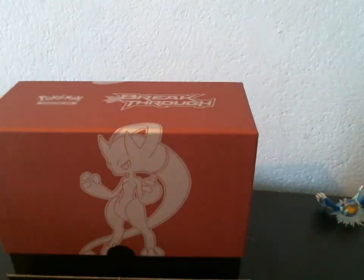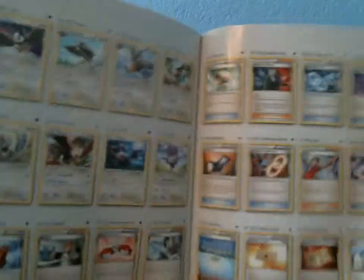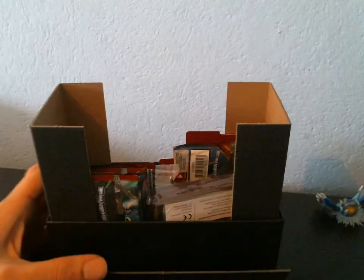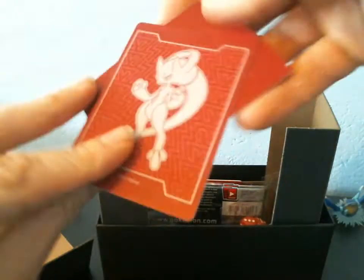There is a poster in here, and here's the Player's Guide which of course shows the Ultra Rares. I did pull an Ultra Rare — I'll just say it's on one of these two pages. I'll just say that. Of course you get a whole bunch of stuff: the code card, a whole bunch of booster packs, here are the sleeves, the Energy, and the dividers.